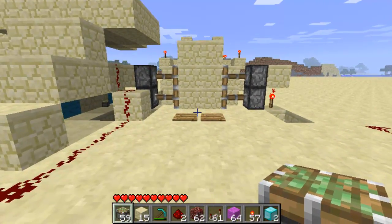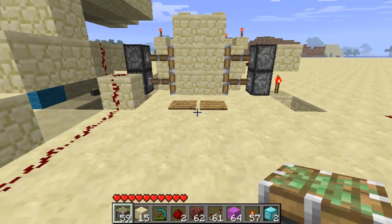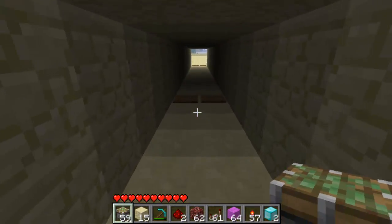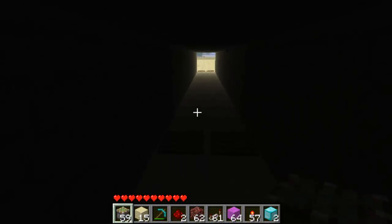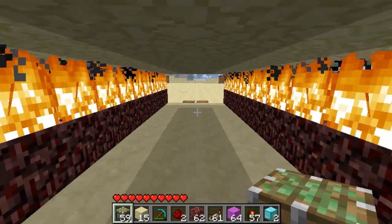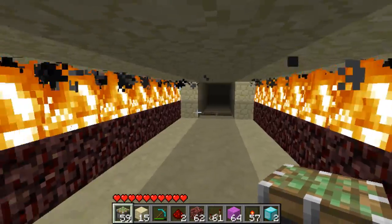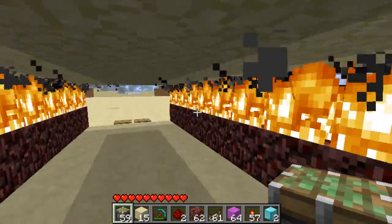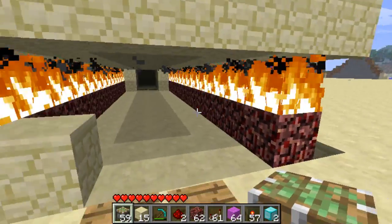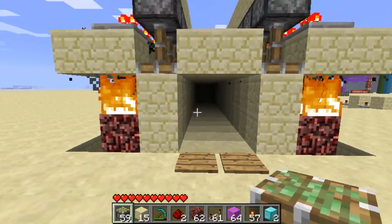I'll show you that now. Just walk through here, the door closes behind you, it's all dark - you'd probably close off that end to keep it dark. Then you go past these and the fire comes up, and I think that looks really awesome when you go through. Then it just closes back up again.